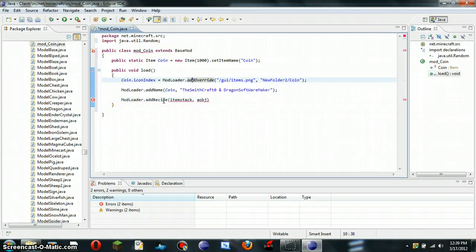And this will be ItemStack, stack, coin. This one determines how much you get back from whatever you craft it — and new Object, square brackets, square brackets. And here you have to have a bracket. Quotation marks, quotation marks, and more quotation marks, more quotation marks, and more quotation marks.